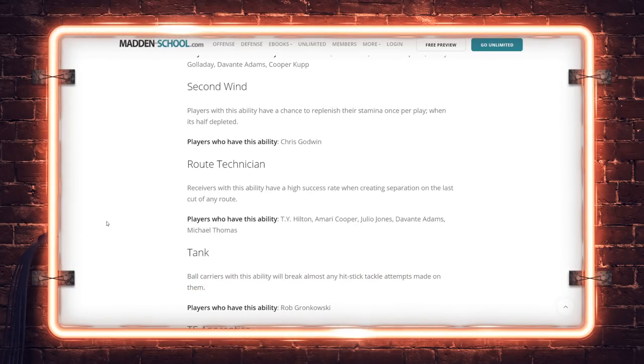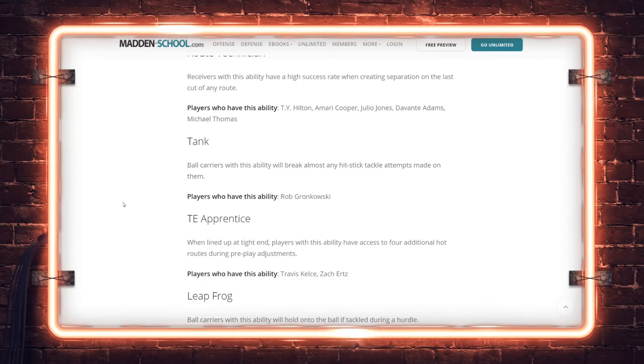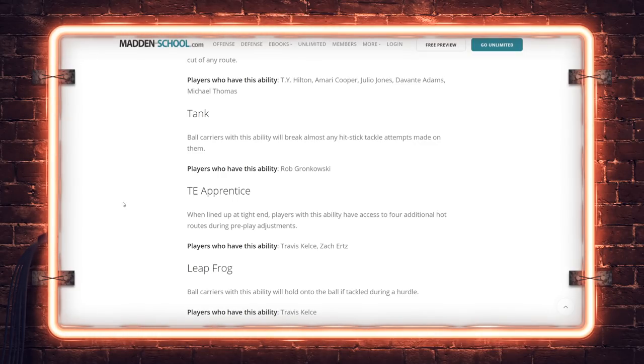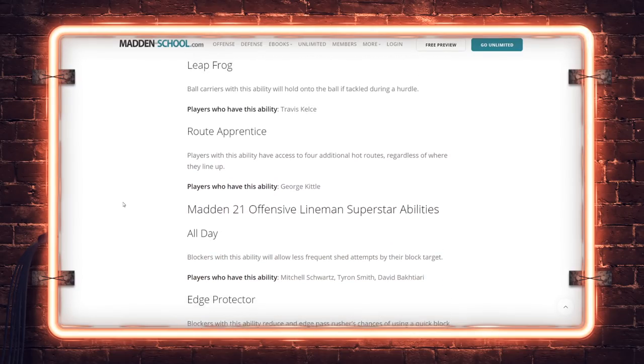Route Technician gives high success chance when creating separation on the last cut of any route — basically extra separation at the cut point. Ty, Amari Cooper, Julio, Davante Adams, Michael Thomas. Tank on Gronkowski — safeties with big hit power abilities won't be able to hit stick him. I run that offense now — hand the ball off to Gronk up the middle, he falls forward on the hit stick, but I also use him as a matchup out of the backfield. Tight End Apprentice extra routes for Kelce and Ertz.